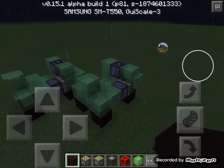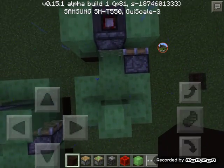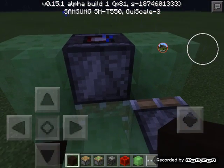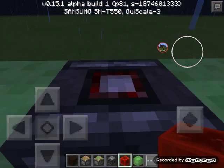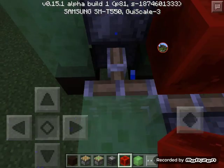Hey guys, it's me again, the Diamond King, and in this video I'm going to show you guys how to make some Minecraft redstone cars. This is how it works — you can make more of it like this in different ways, but this is how it moves. You can squat right here and it just moves. I actually can't believe that — pretty cool!